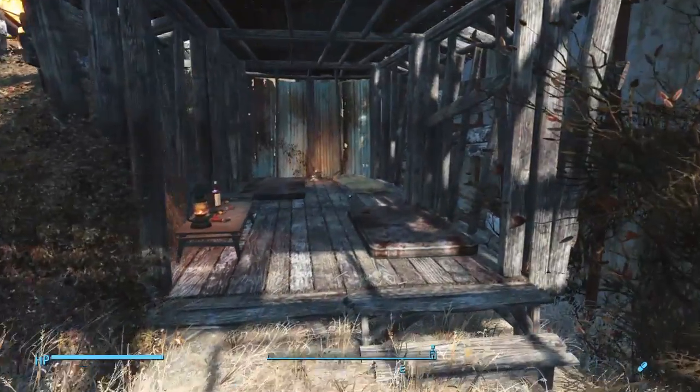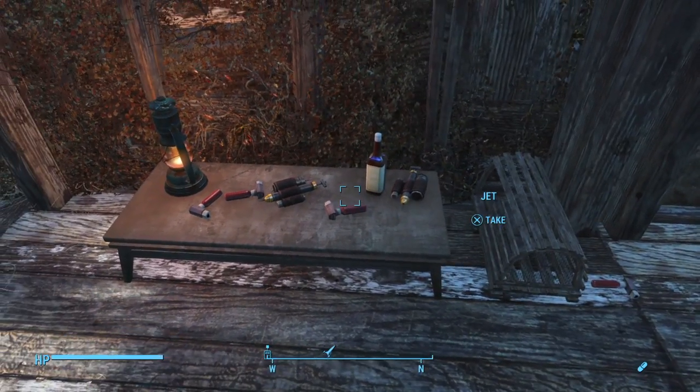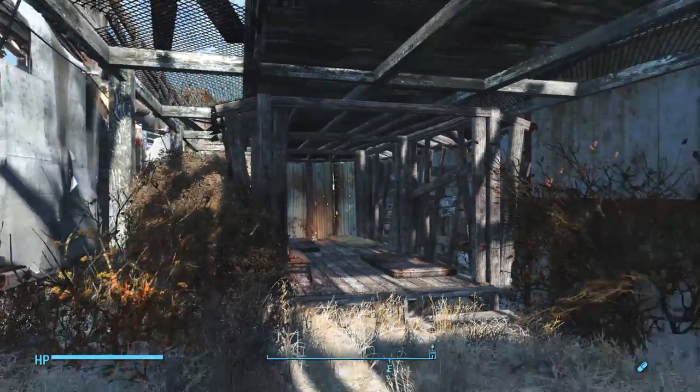Underneath, we have my little crack house — it's where the junkies come to get their fix. Some Psycho, some Jet, there's some chems there. So when you come to get your fix, you pass out on a shitty mattress. That's my junkie's little hut.